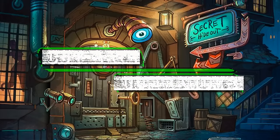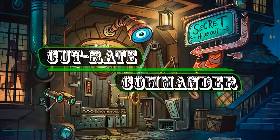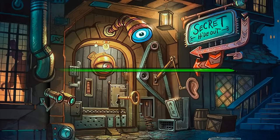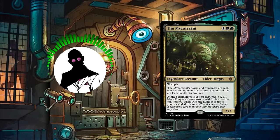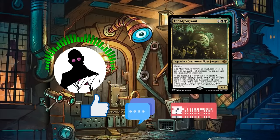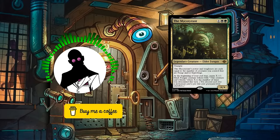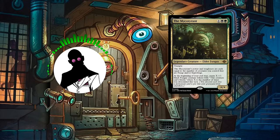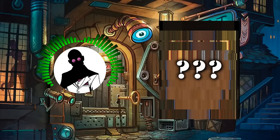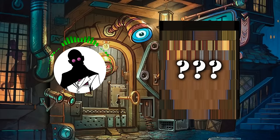Hello everyone and welcome to another episode of Cutrate Commander, the series where we take a look at low-price commanders and make budget decks with them. My name is Grazit, and today we'll be looking at a build featuring the Descend-focused fungus, the Mycotirant. Be sure to like, comment, and subscribe if you like this content, and consider supporting the channel directly through BuyMeACoffee or our GameNerds affiliate links in the description. Also, stick around until the end of the video to see what commander builds we'll be covering next.